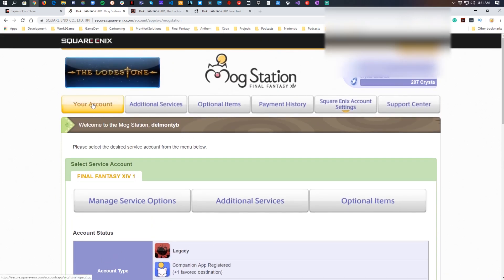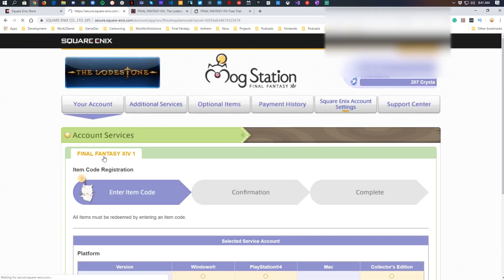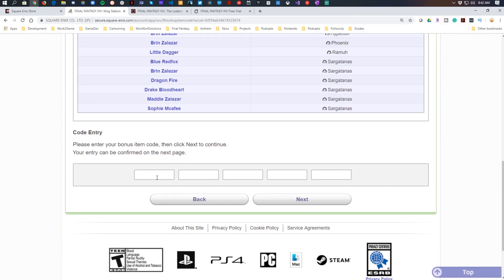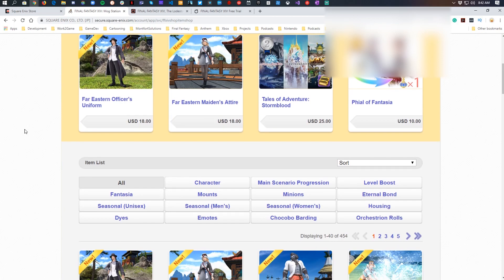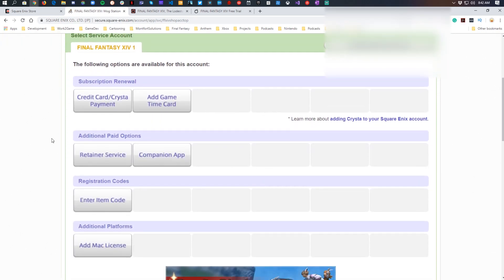To actually enter registration codes, click on the Your Account section and come down to 'enter item code' under registration codes. From there you can see all your characters listed, because sometimes an item code is specific to a character. Fill out the code, hit next and follow the prompts — that's how it applies to your account. Under monetization you can manage your account, view payment history, and purchase optional items like Fantasias. This is also where the cash shop is — it doesn't exist in-game for Final Fantasy XIV, but it's here on the Mog Station. This is where you can buy jump potions and story skip potions.